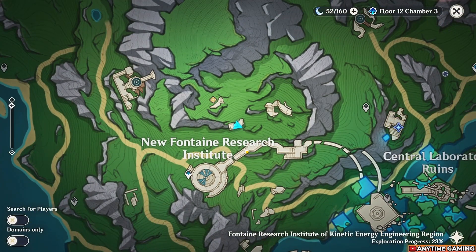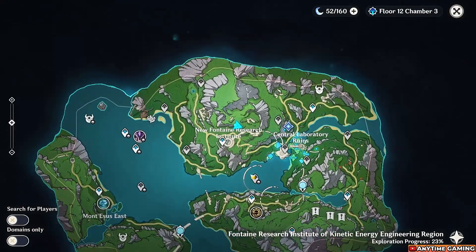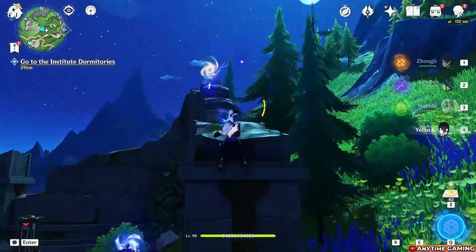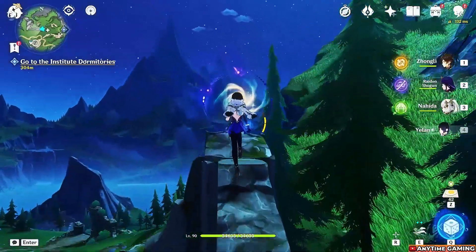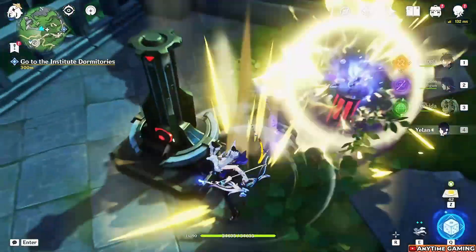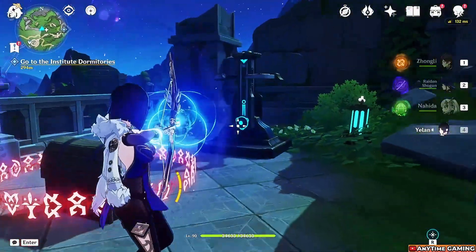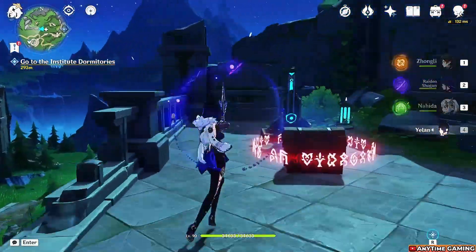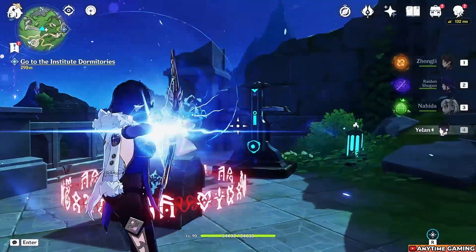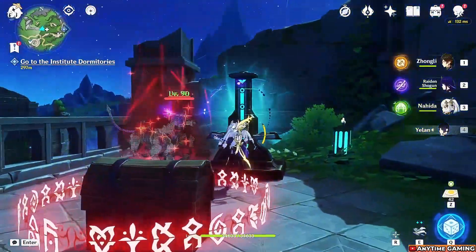This one is also close to the new Fontaine Research Institute — you can see it on the map. Same thing: go up, take the Pneuma buff, hit the energy thing, activate the stabilizer, and start shooting. Be careful if it speeds up. After completing it, a couple of NPCs will spawn that you have to defeat before the chest unlocks. A bit much for a common chest, but it is what it is.